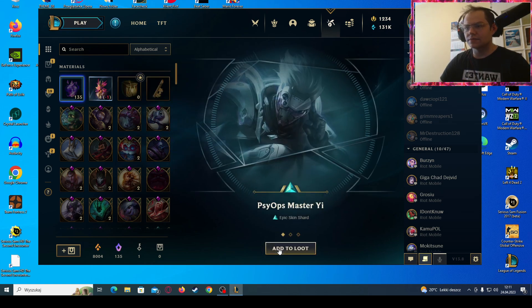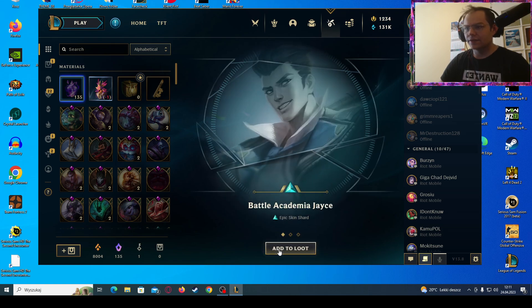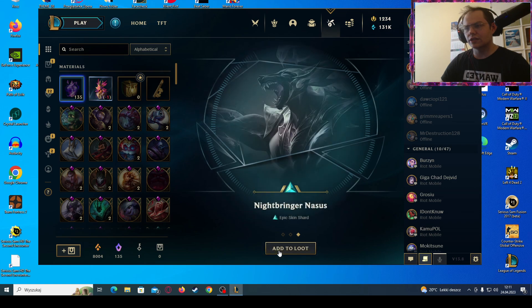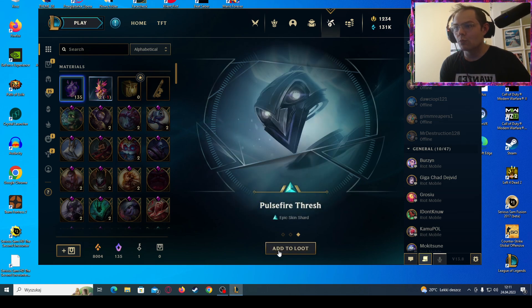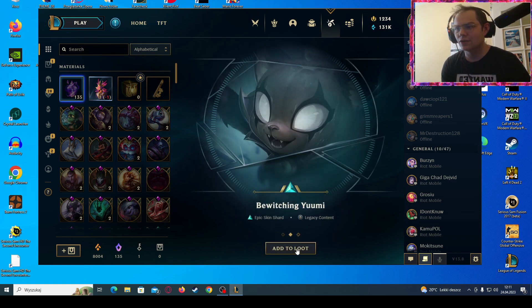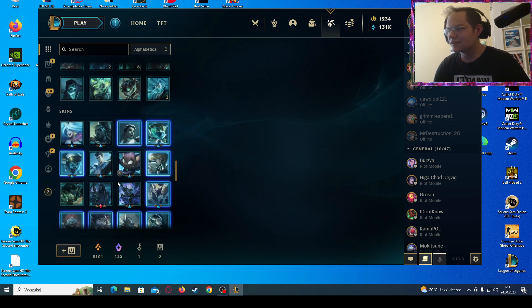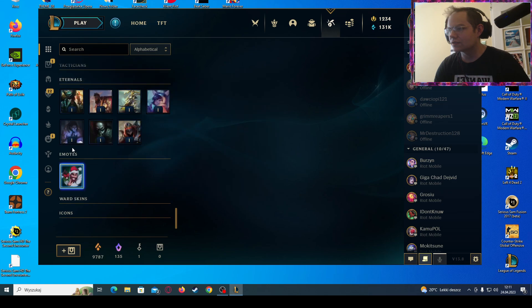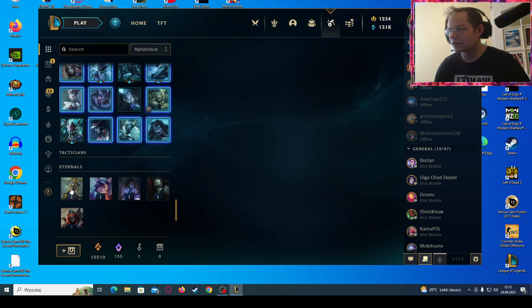Now let's go for the grab bags. First one — Psy Ops Master Yi, Special Weapons Jax, and Guardian of the Sands Janna. Not bad, not bad. First grab bag — Battle Academia Chase — interesting. Firecracker Tristiana — newer Nasus, that's epic! IG Pyke, Phoenix Quinn, and Dragonfire Tristian. I don't think I have that. Fresh Arcana — that was the free skin. Bewitching Nidalee and Astronaut Cannon. Okay, let's disenchant this, and this, and this, and some of the eternals. We have over 10,000 orange essence!